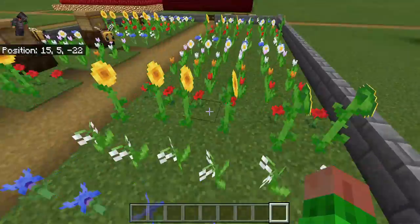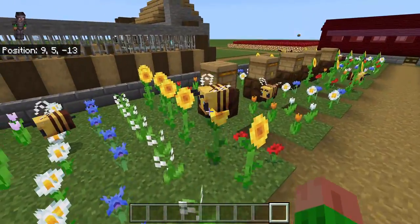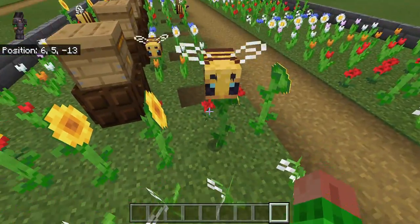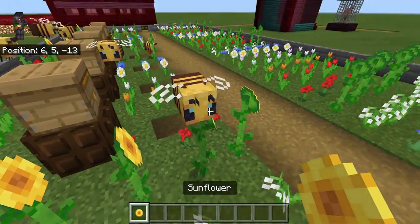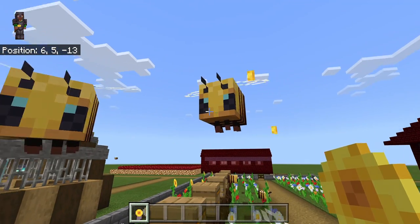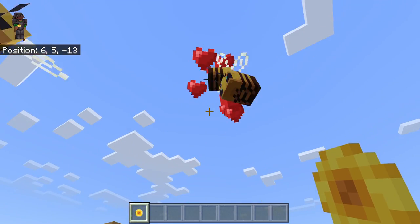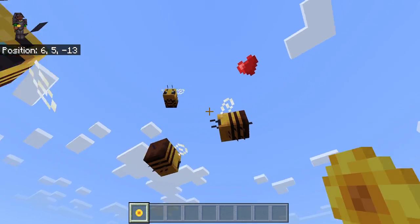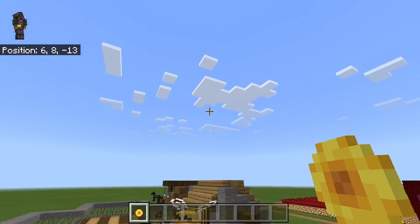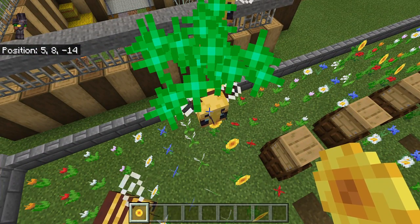These are all the flowers, and these are the bees. If I hold any flower in hand, the bees come to me and I can breed them, which causes a baby bee to come. I can feed the baby bee so it can grow up.